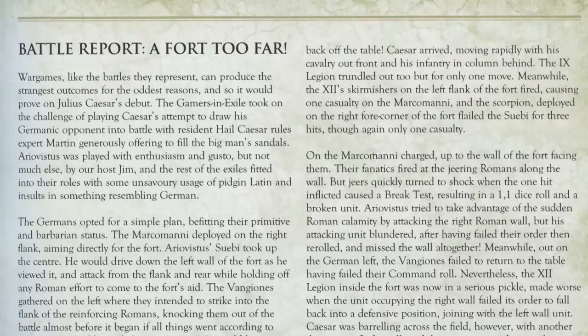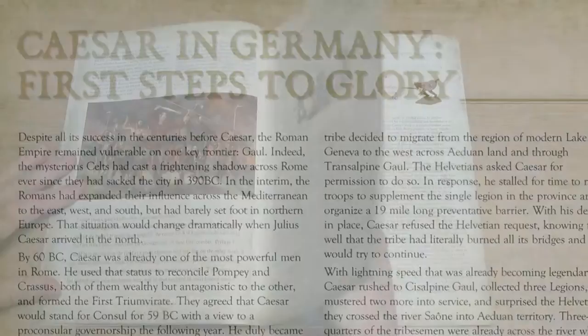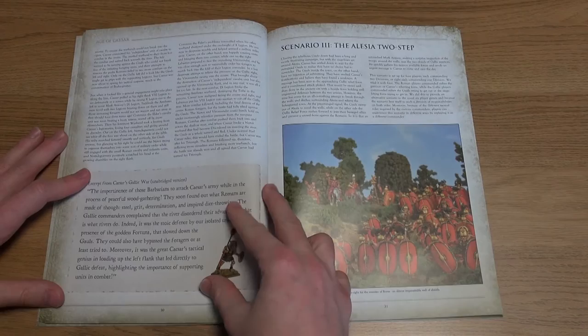After the first scenario — Caesar in Germany: First Steps to Glory — we move on to Caesar in Gaul and Slaughter on the Sabis.